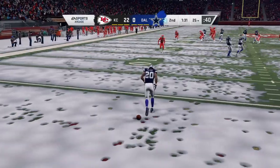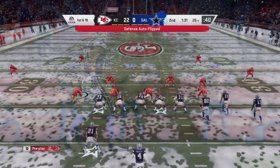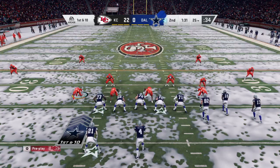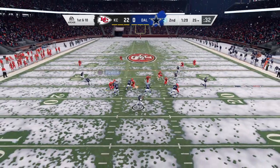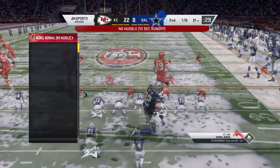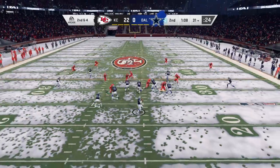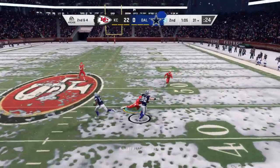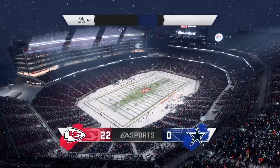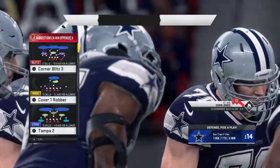The kickoff is fielded in the end zone and they'll take the touchback to the 25. Already down three scores — there's a three-and-out here or an inability to put any points up, this one might be over by half. You also have to guard against calling every play for a big shot downfield — you're not going to get all these points back on one drive. The Cowboys burn their first timeout, stopping it with exactly a minute to go before halftime.